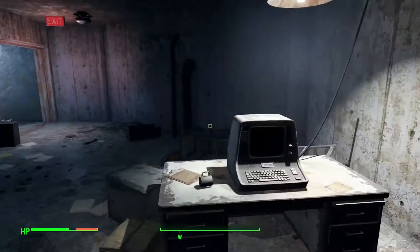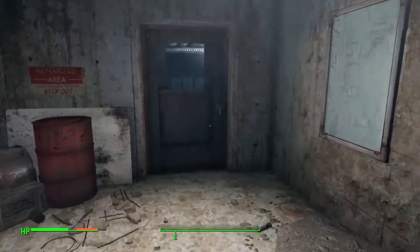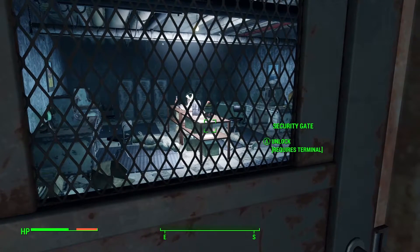All you need to do is access this terminal. Unfortunately I was unable to do it because my hacking skill was not high enough, but if you hack the terminal you should be able to open this door and the mini nukes should be on the table right there. I really wish I could have shot this thing but unfortunately I couldn't. Hopefully you'll have better hacking skill than I did and you'll be able to have a little fun with your Fat Man.